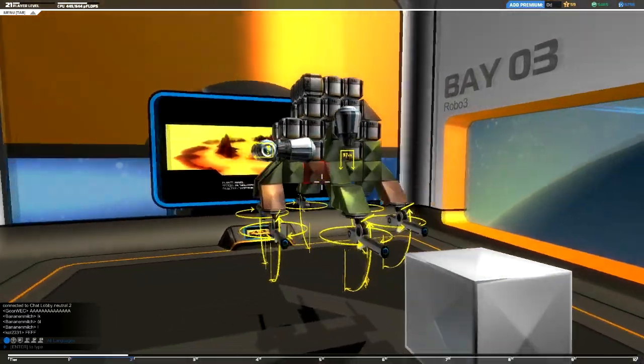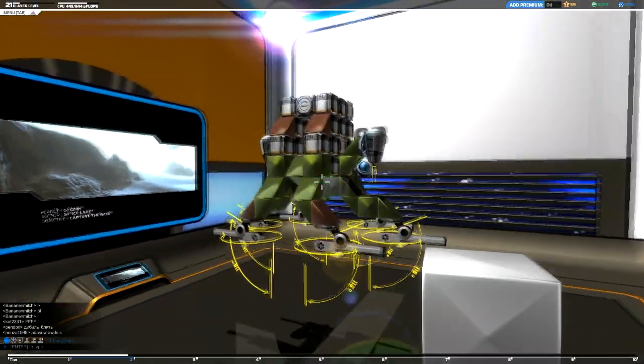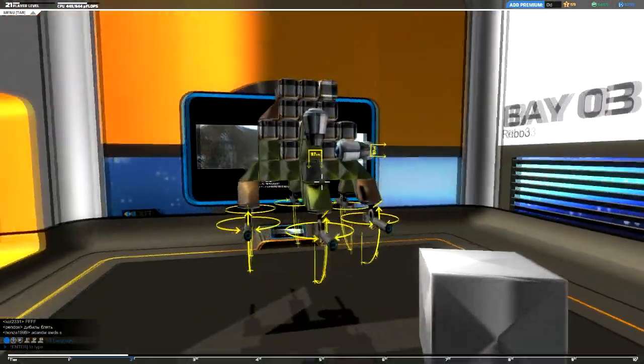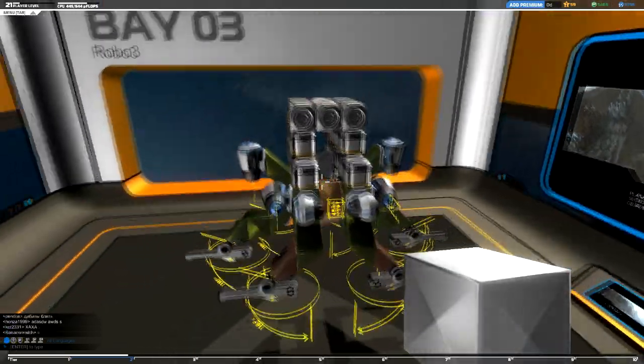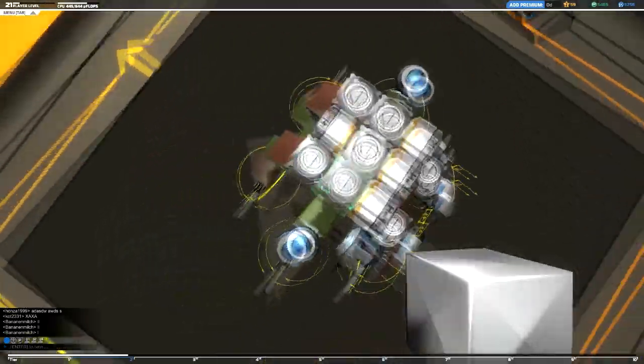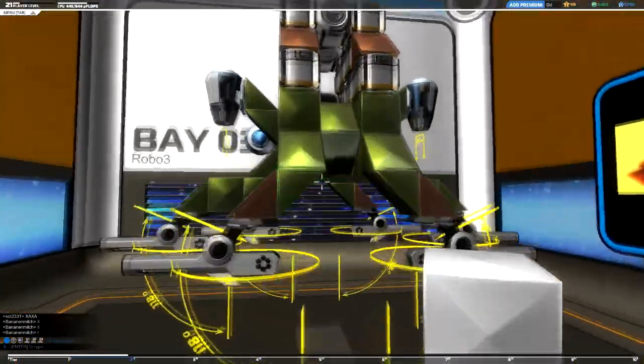What you see here is my latest blimp — heavily armored and heavily armed. It's remarkably stable, which is required to run railguns in the air. It's one of the nice features about being able to run a blimp. Most other aircraft can't run railguns reliably — the aim is just too shaky.